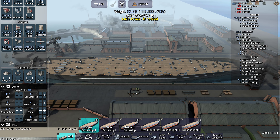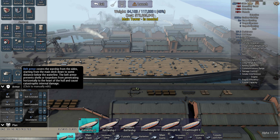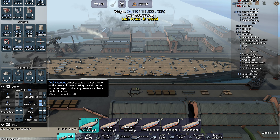The restrictions for this build: this is to be a glass cannon, so it has to have minimum armour. For a battleship, that means an 8-inch belt, but everything else can be set to 0, I'm pretty sure.